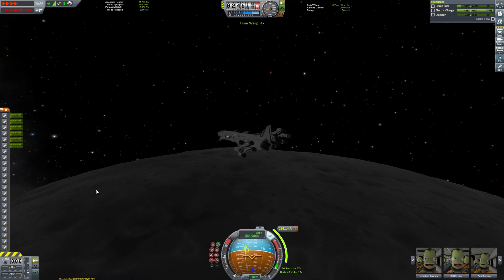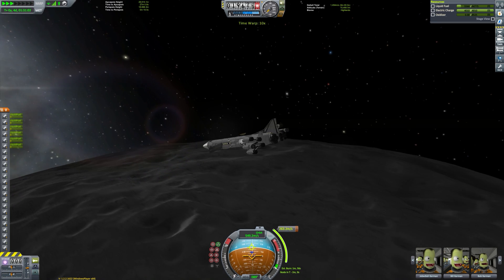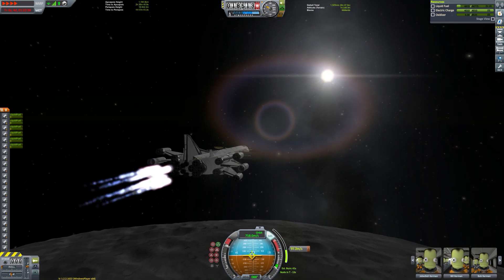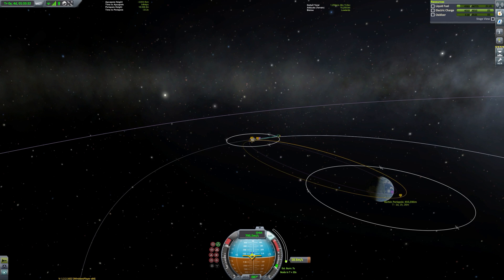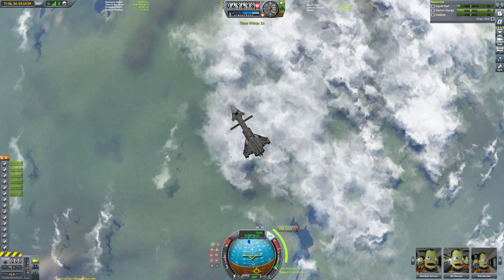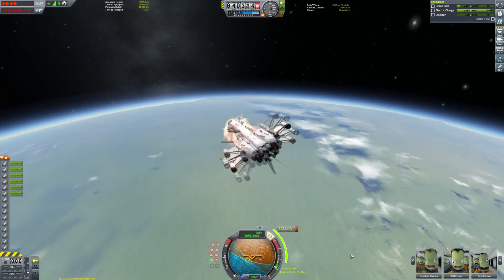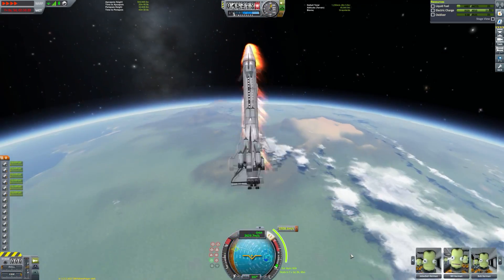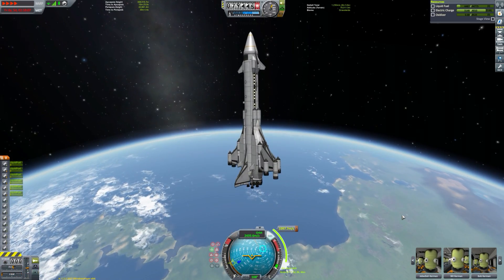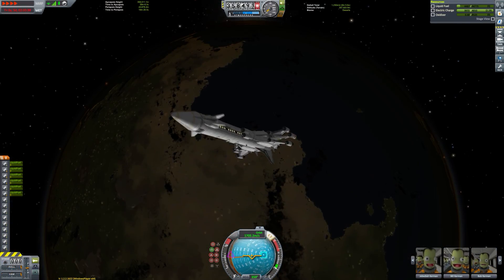In order to get back to Kerbin and subsequently the runway, we're going to perform two aerobrake manoeuvres to lower our orbit safely so we can re-enter the atmosphere without overheating. We lower our periapsis from orbit around the Mun to around 40,000 kilometers, which should provide a safe altitude with no overheating. Just for full clarification, this video is filmed with 100% re-entry heating applied — there is no tomfoolery with the difficulty settings. A little trick: using Q and E to induce a roll distributes the heat more evenly across the ship.